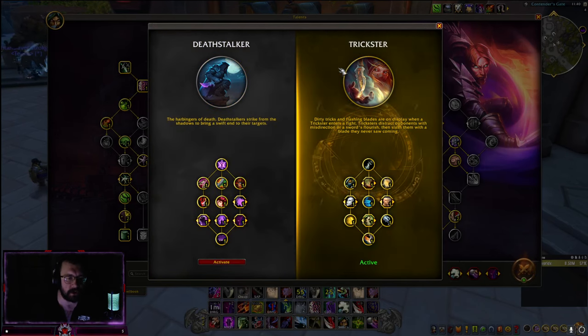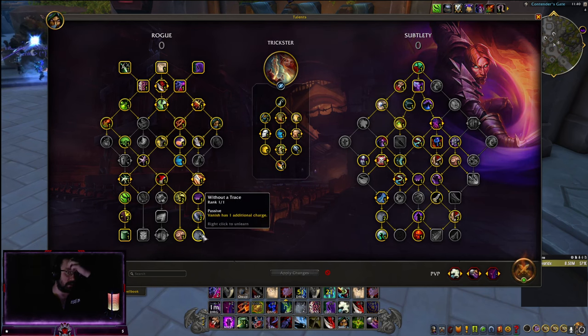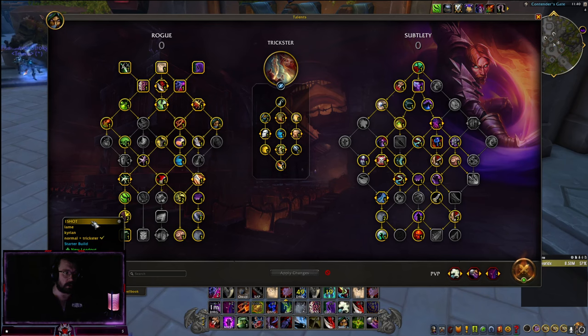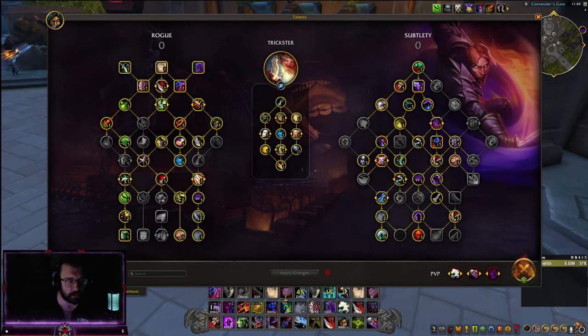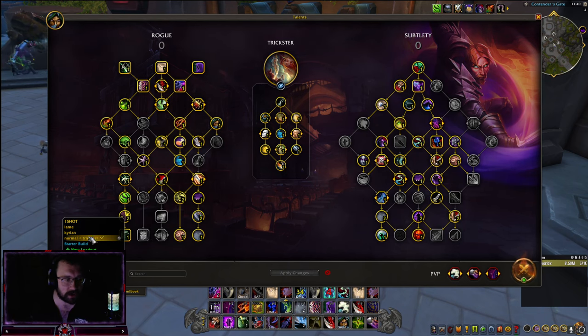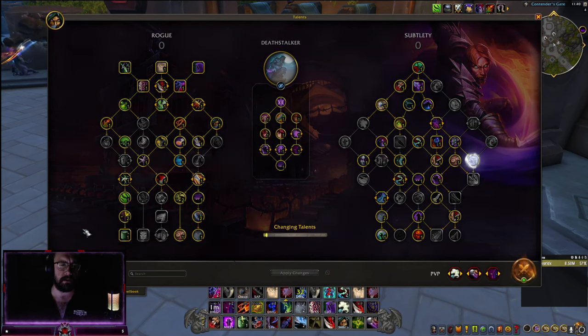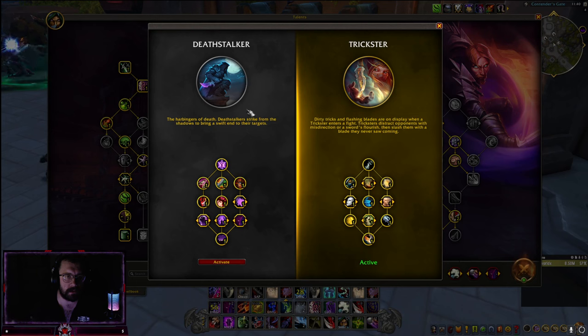When playing Trickster, if you don't need Without a Trace, you can go into a one-shot build where you spec into Cold Blood. With Cold Blood you can get 2.5 million Coup de Grace — you are absolutely pumping.